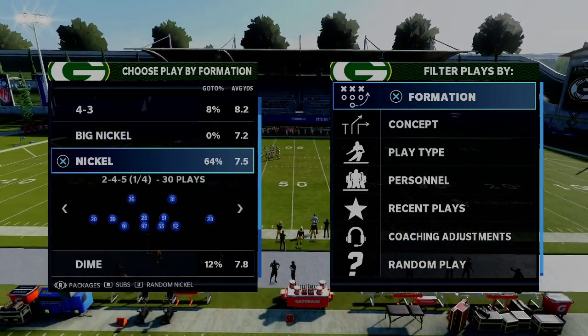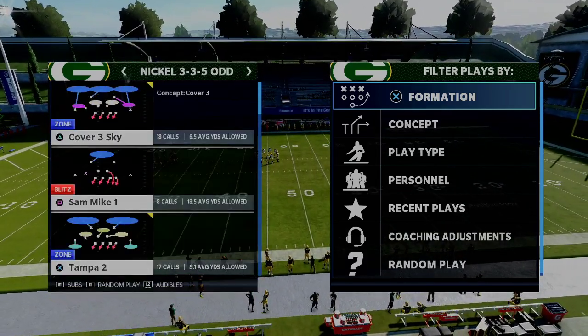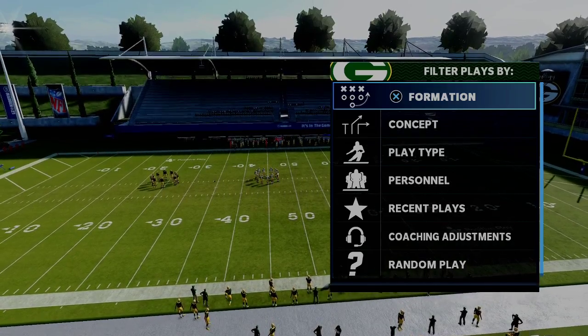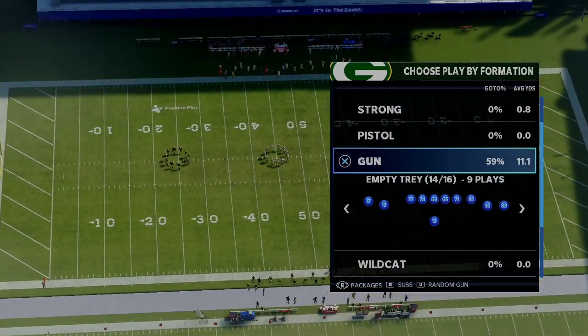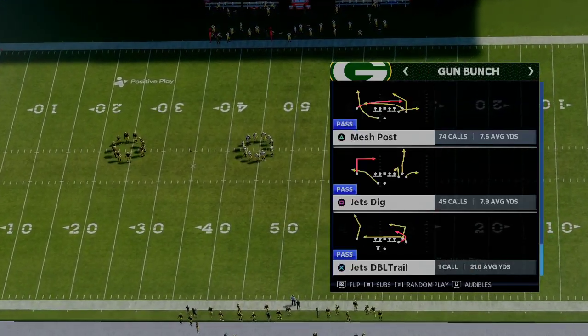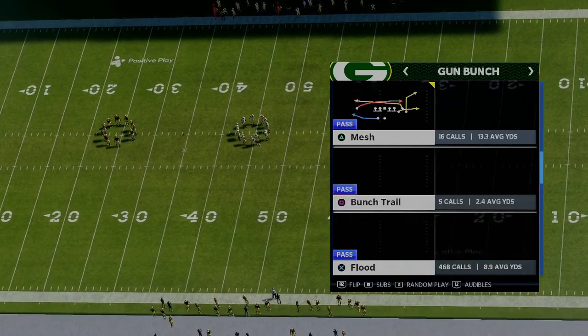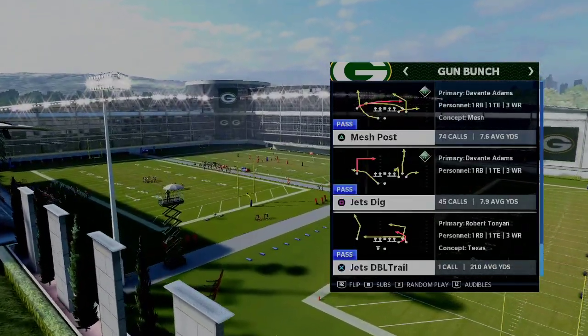The play that we're going to be going over is the Jets Double Trail. I'm going to go ahead and grab just a standard Cover 3 here and jump in. If you take a look at this route combination, it's actually a very interesting one - it's called the Jets Double Trail, right here.